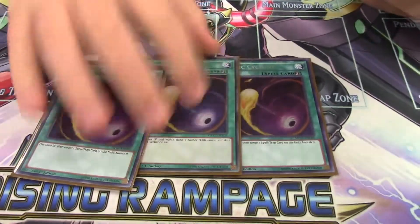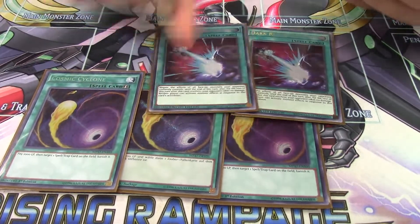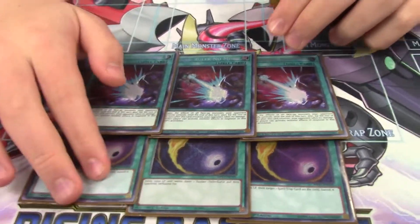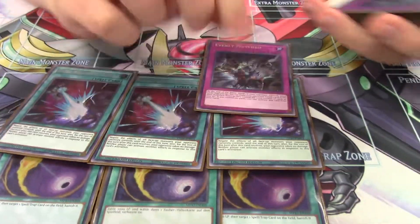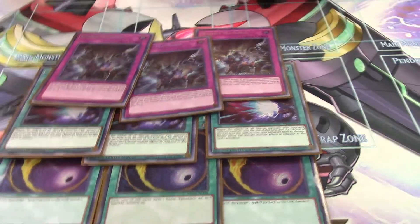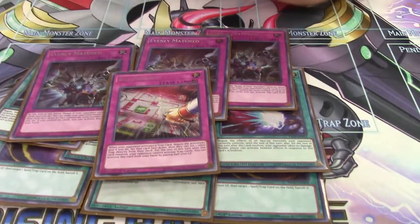For the side deck: triple Cosmic Cyclone — mandatory against Orcust, though it didn't come up today. Triple Dark Ruler No More — you need this to break Adamancipator boards; it's a super rough matchup without hand traps, and with 14 hand traps you're likely to open it anyway. Triple Evenly Matched — super free in this deck since you don't need to use your battle phase; it retains so much advantage and helps break boards.